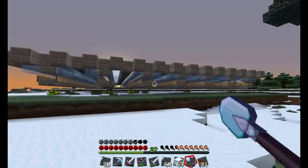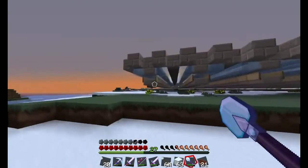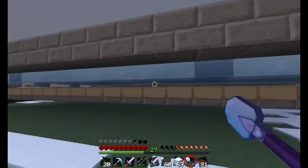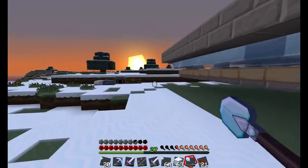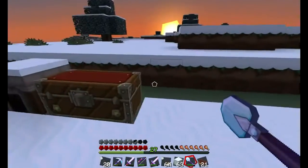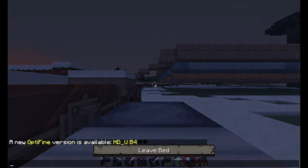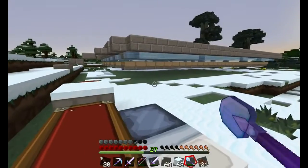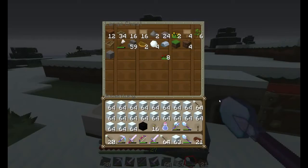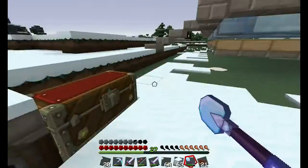I significantly increased the size of my ice farm, so now it is very, very productive - it's working brilliantly. I can just walk down breaking everything with my silk touch shovel, and by the time I'm down the other end, it's ready to harvest on this side again. The other thing is that I've been getting a lot of wood, because I need a ton of signs of course. I think I've got some signs already and I actually need that, but I'll get them later.